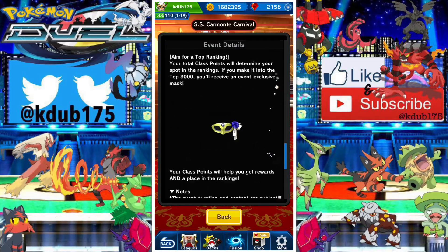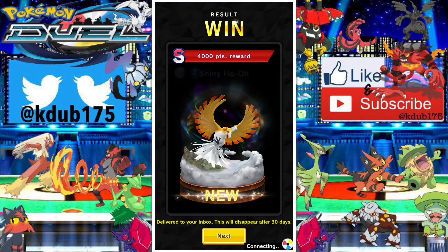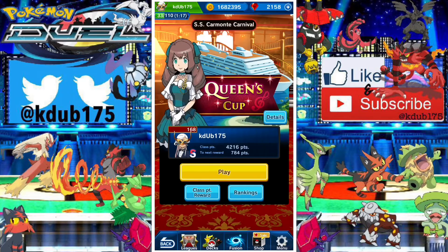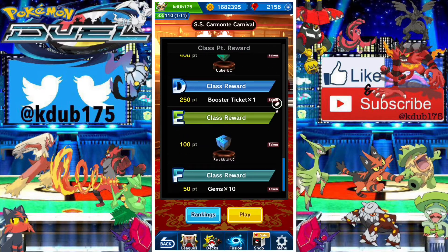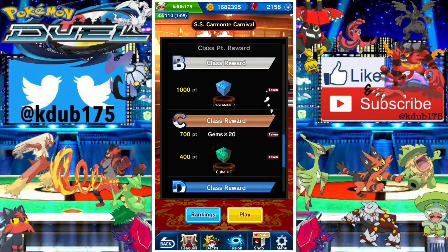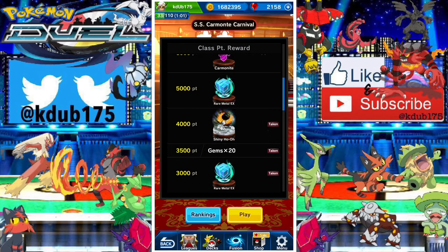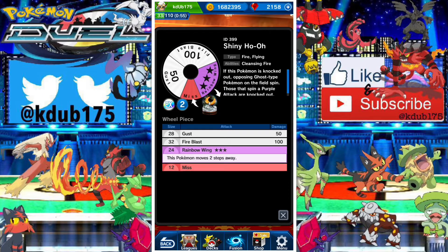We got the Ho-Oh at 4,000 points — the shiny Ho-Oh looks pretty awesome. I definitely can't wait to play a match with it, especially against the phantom ghost deck. Let's take a look at the reward list. We get gems, booster tickets, cubes, metal for experience and chain levels, gold, more booster tickets, more gems, and then the shiny Ho-Oh. I've already picked it up — it's pretty cool.